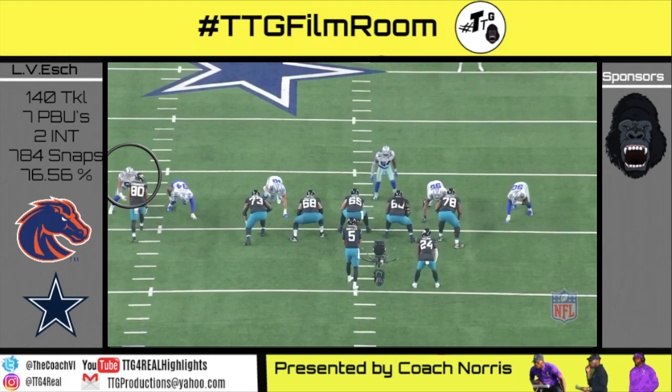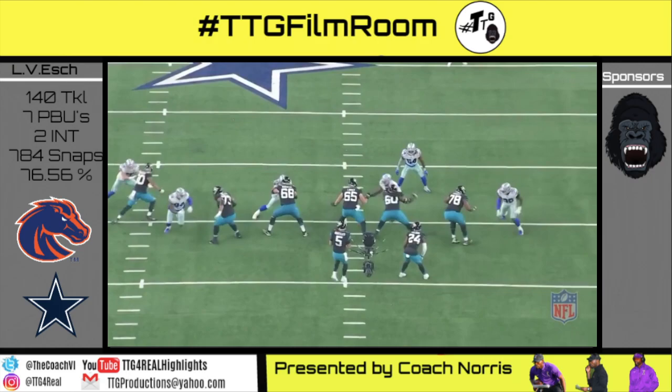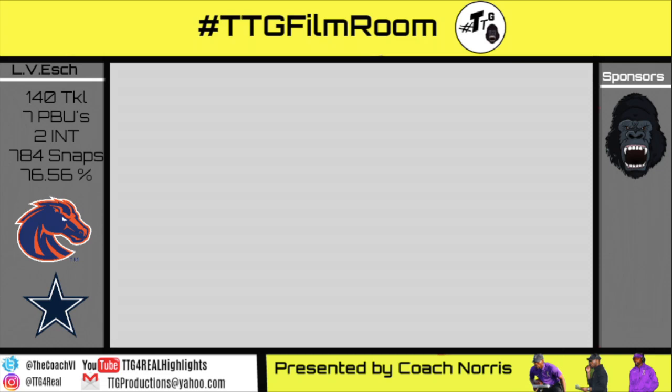10 personnel, cover one, manned up versus Big O — the tight end who runs the over-the-center curl. Vanderesh just sticks to him like glue for the PBU. Hey, that actually rhymed.